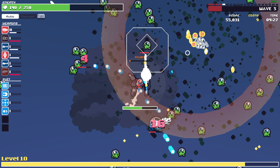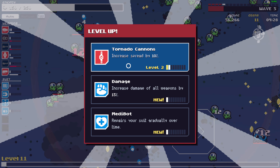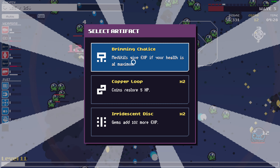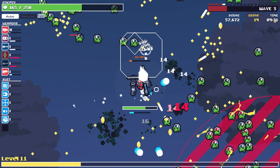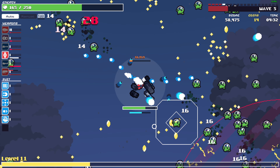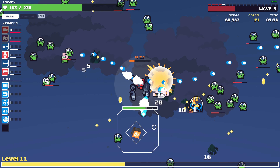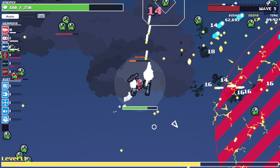The boss is dead instantly because I learned how to kill that thing. Let's grab the damage. Medkits give XP and full health. Medkit will store more health — that's gonna be useful because we are damaged right now. I need more medkits.